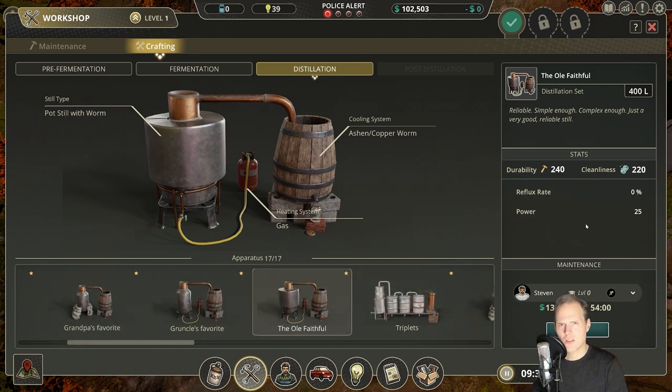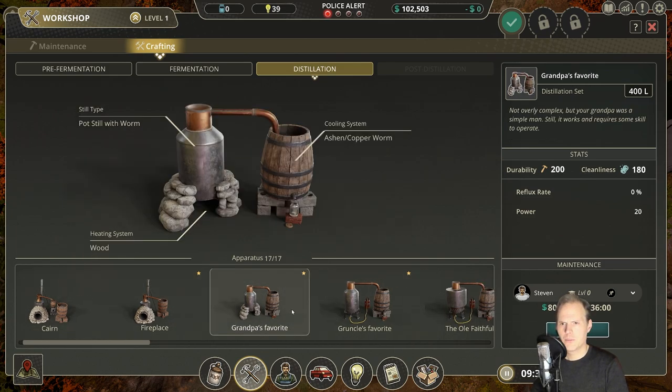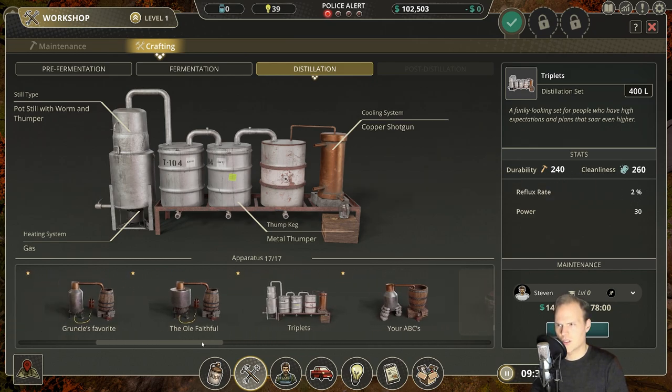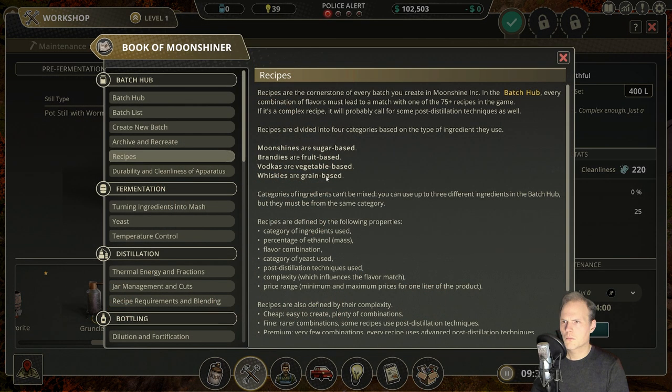It's probably good that we have more people to build this stuff, because the Grandpa's Favorite takes 54 hours to craft and this other one takes six hours — the fireplace already took 24. This one is also fired by gas, a funky looking set. I wonder about these stats: the highest reflux rate is not zero, while it is zero for the others. In my naive mind I connect reflux to something undesirable, but maybe it is desirable in this kind of process.